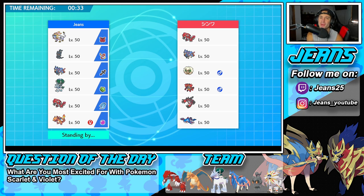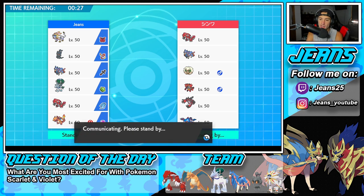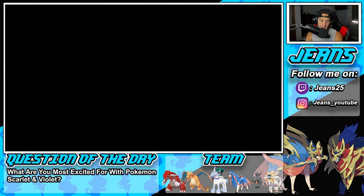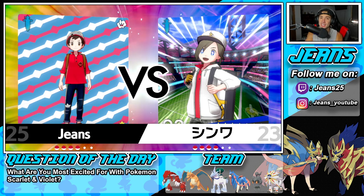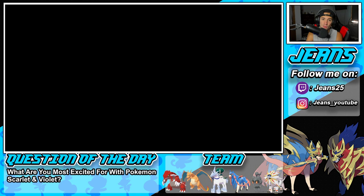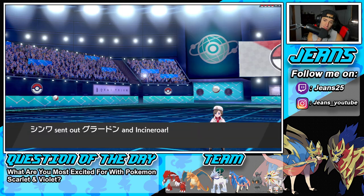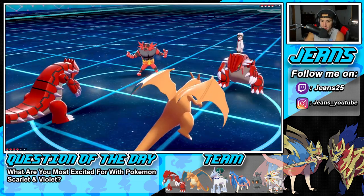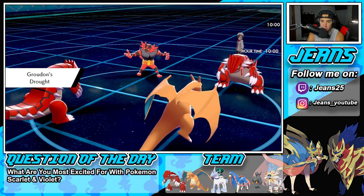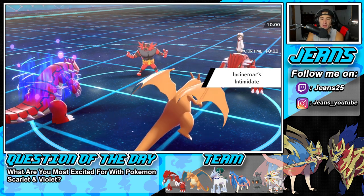I wonder who he's going to lead. He probably brings Kyogre to counter our Groudon weather. We're leading Charizard and Groudon, looking to get right after the Dynamax Pokemon. We have Choice Scarf on Groudon which can do some work. He does lead Whimsicott - and Incineroar and Groudon. I don't mind but he can Fake Out. I'm not going to Dynamax Groudon because I'll be minus one. I'm just going to Dynamax Charizard. We could drop a Rock - I don't like that.